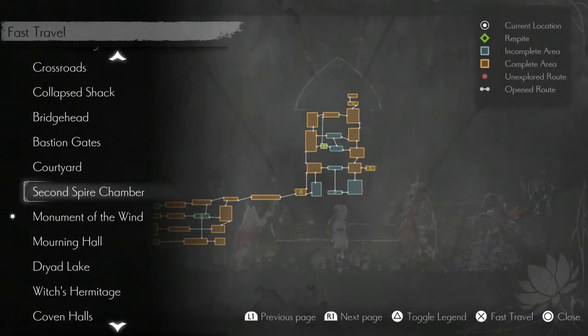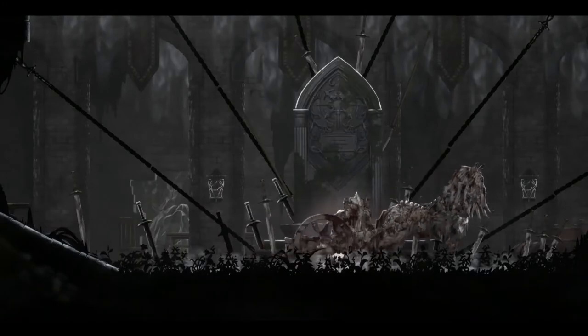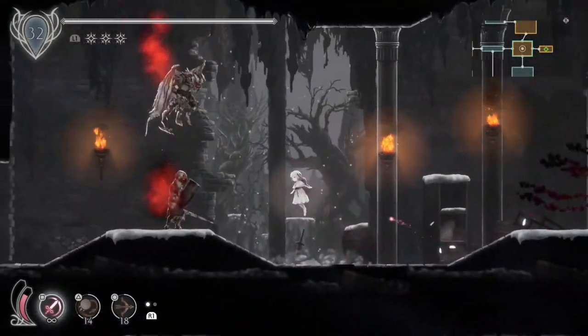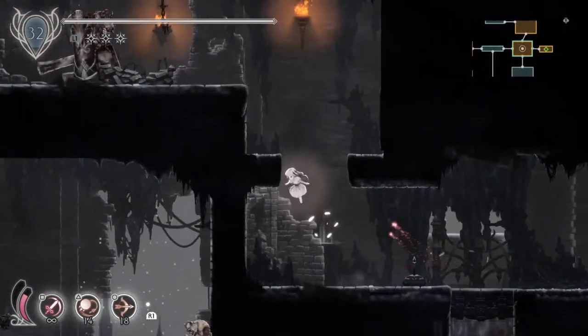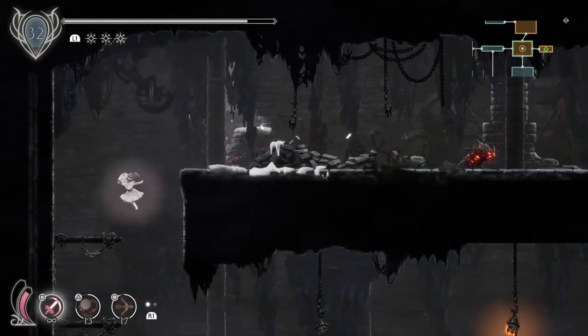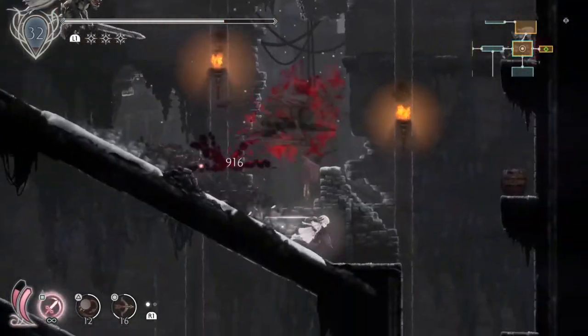Back to sitting down, fast travel, and I'm warping to the second spire chamber. From there just head left — it's the rightmost save point in the transpires. Continuing left to the room next to it, making our way left, down, and then out of the left exit.